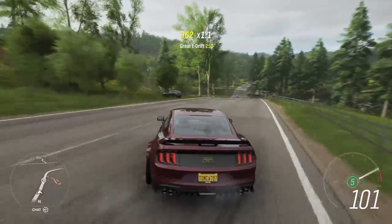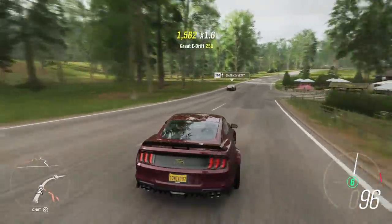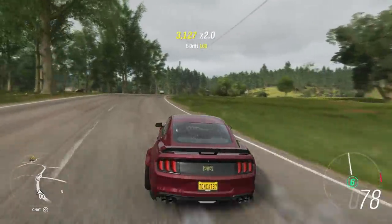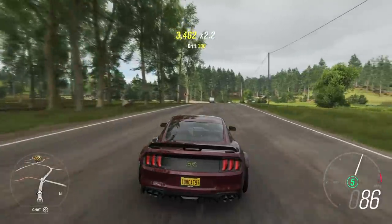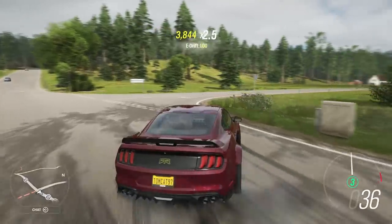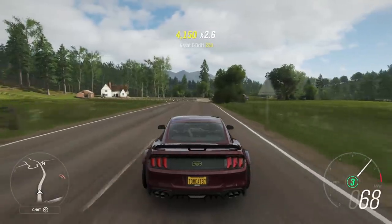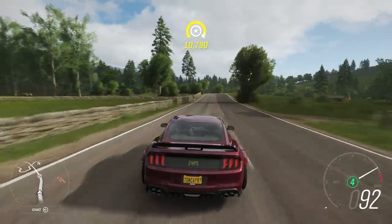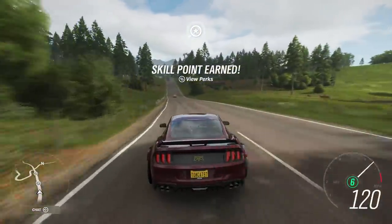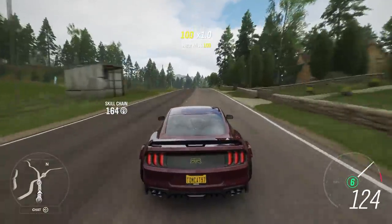Let's see how it drifts now. It's so weird being in sixth right now. This thing has more steering angle in Horizon than it does in Motorsport - it definitely does, it feels like it does. It's way more willing to kick the tail end out. It drives differently, it genuinely drives differently. That is one of the biggest things I was curious about between using this car in Horizon versus using it in Motorsport.